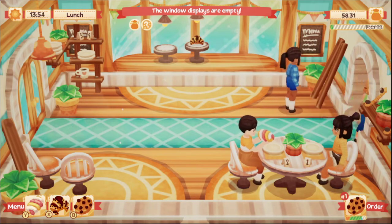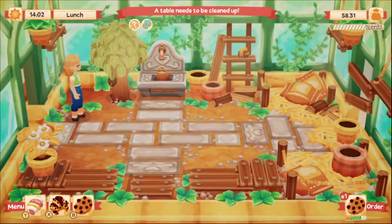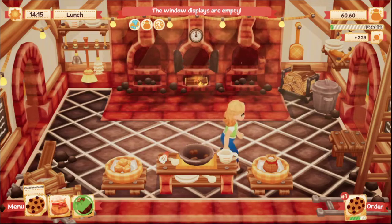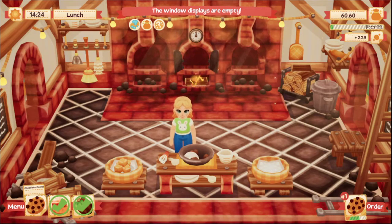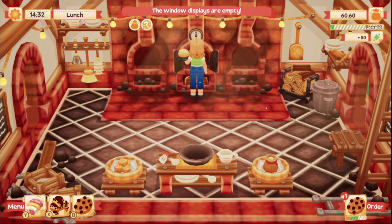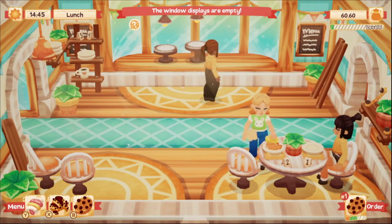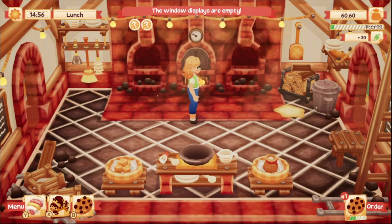I like her hair — I might want to change my hair to the ponytail because I like it. I wear my hair back in a ponytail 90% of the time. We probably need to clean a table — our display cases are empty again but lunch is almost over.